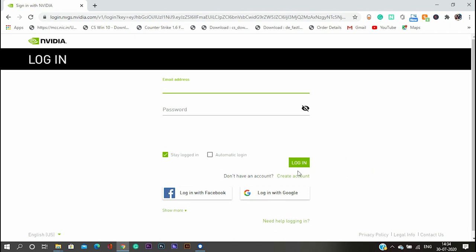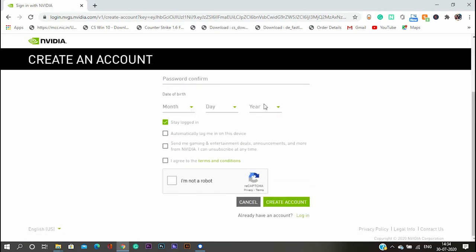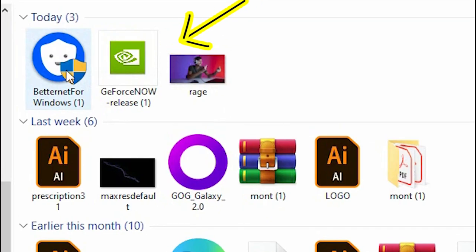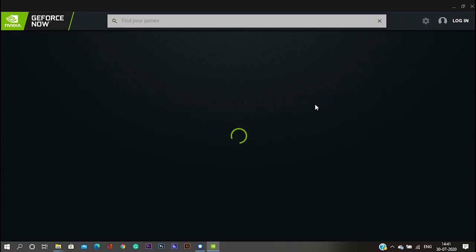Click on create new account, fill in your details, and create your GeForce Now account. We are almost done now — install the GeForce Now software you previously downloaded and launch it.